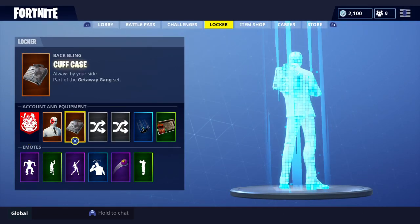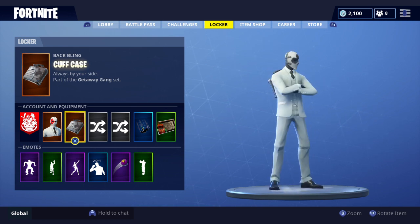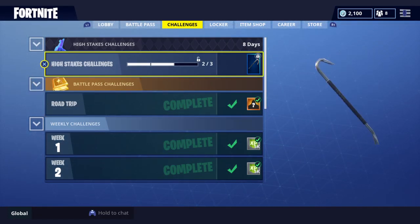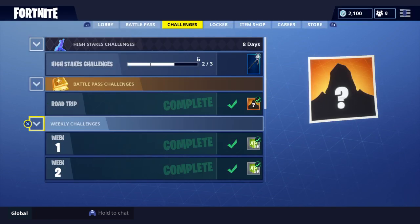The backpack he has is called Cuffcase — it's a pretty easy name, pretty simple — so always on your side. And of course, when you're done with the High Stakes challenges, you get the crowbar and the little llama.